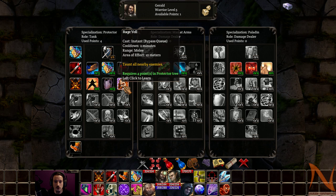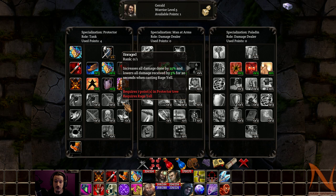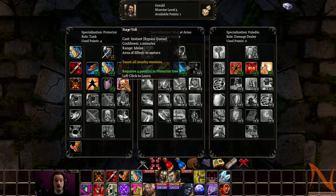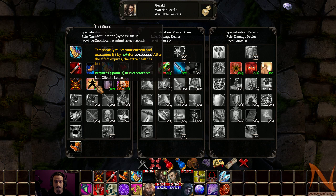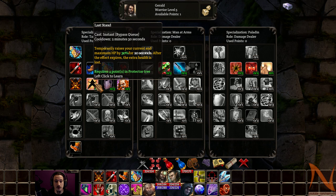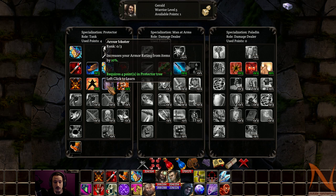Let's see — Rage Yell: taunt all nearby enemies, so that's the beefed-up version of Taunt. Usable only once every 2 minutes, but it might be useful. What does Enraged do? Increase all damage done by 25% and lower all damage received by 5% for 20 seconds — that actually makes it pretty cool, because you buff yourself and increase your ability to tank. Especially if you combine it with something like Last Stand: you rage yell to get all the attention, then activate Last Stand to have increased HP while taking less damage from being enraged. Armor Master also seems pretty cool — more armor is more armor, which means more damage reduction all the time.